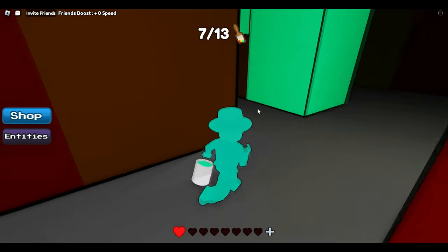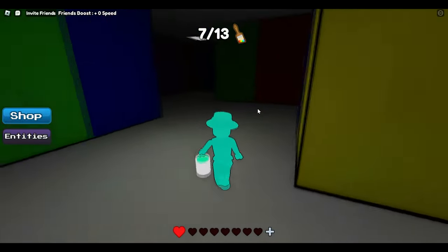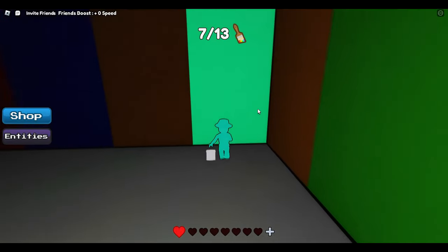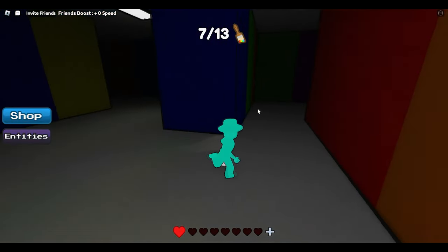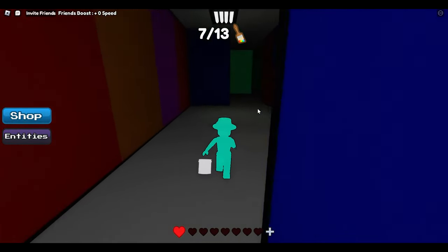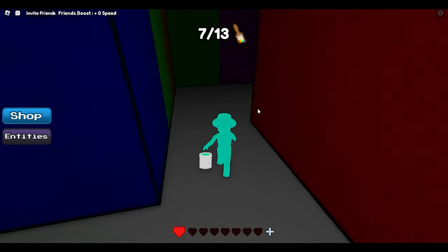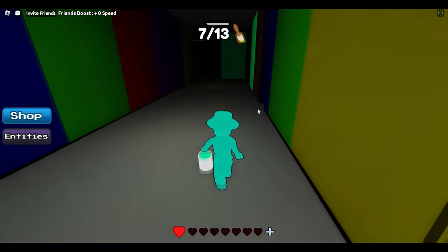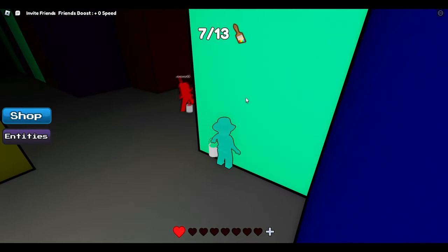We need to go back to red because that's where the teal door is. This is going to take some time but you just gotta walk over here. I thought I was going to die so I ran back but he didn't get me this time. Anyways, we're going to walk back past red and then go left because that's where the screwdriver door is. We have to complete the obby all over again but that's fine.